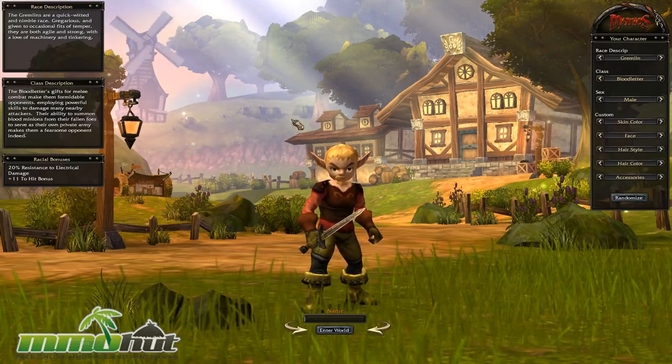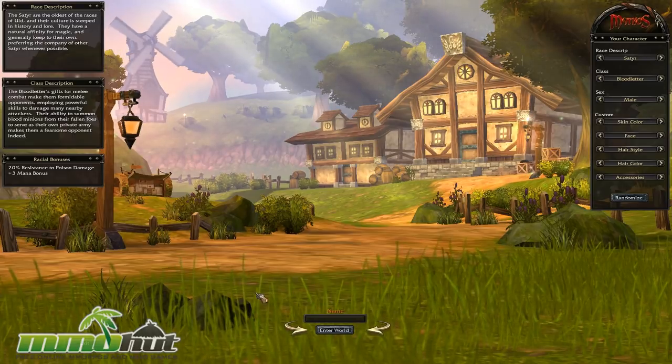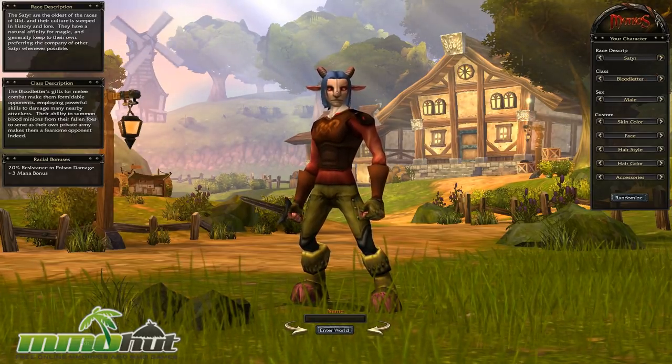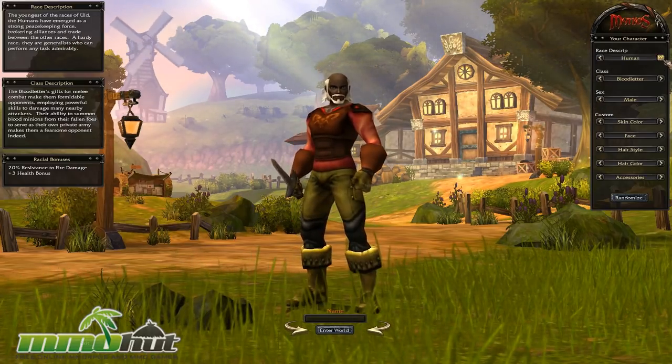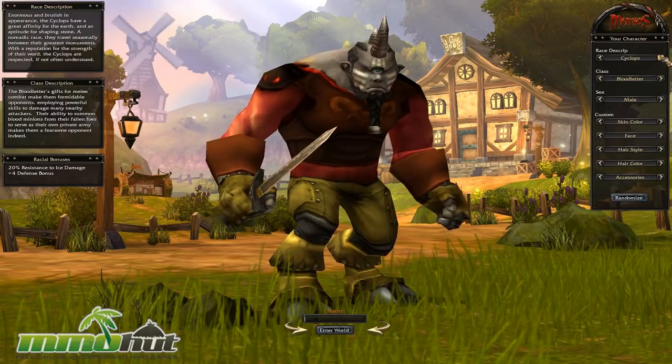Let's go create our character. Looking at race descriptions, we got Gremlins, we got Satyrs — they're taking a few seconds to load. This character creation screen reminds me of Allods as well as World of Warcraft. We can keep scrolling through: we got Human, Cyclops — those are the four playable races.